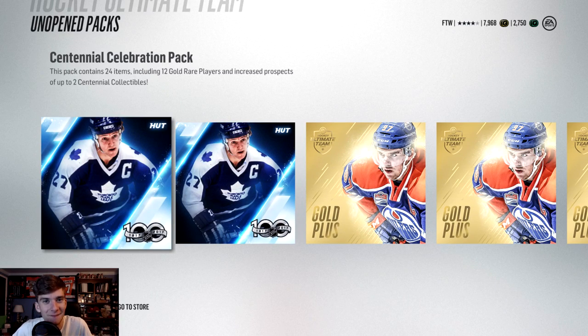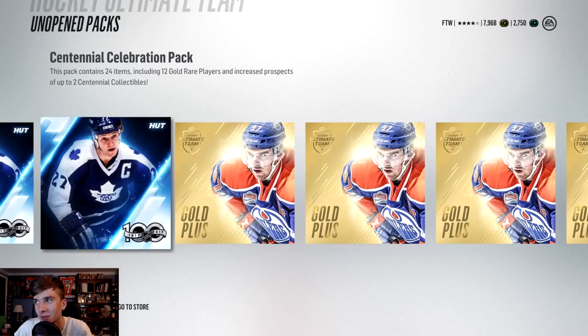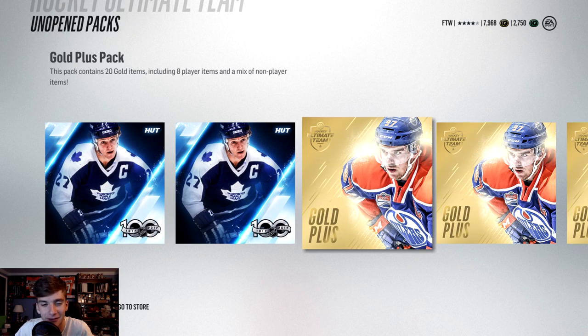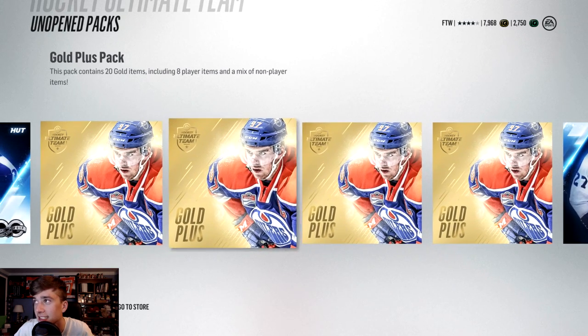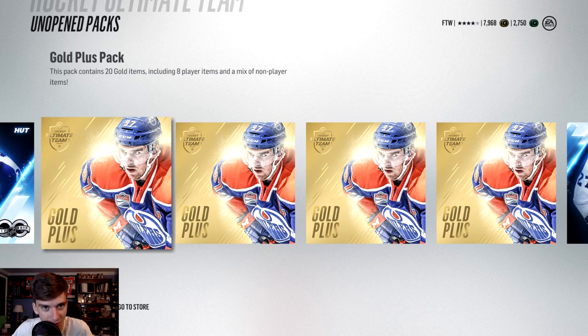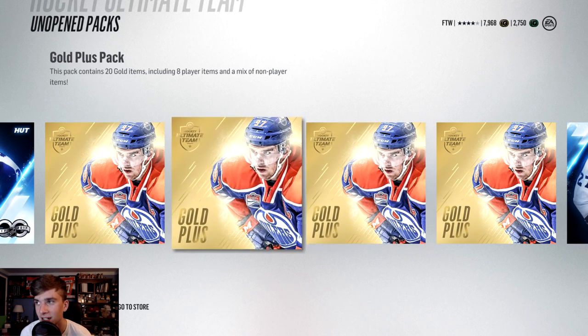What is up, it's Finn here bringing you guys some more Hockey Ultimate Team pack openings. I just bought a crap load of packs — we got four Gold Plus and three Centennial packs. I spent probably around six thousand points on these. We're trying for 200 likes this episode, so go ahead and hit that like button, share the love, subscribe and join the Dorsal family. We're going for 50,000 subs before next year.